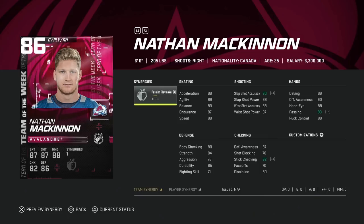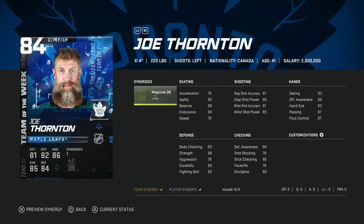Then we've got the 86 overall Nathan MacKinnon — 89 skating across the board in acceleration, agility, and speed. His synergy is Playmaker: slap shot accuracy goes up, passing, and stick checking. Those are three nice stats, but I would rather have Howitzer or Speedster. His shot isn't bad especially on the wing, but you can't play him at center — he's got a historically low face-off rating at 70. There are a lot of good right-handed winger cards; I would rather have Brayden Point than MacKinnon. But watch this one — he fits the meta quite well with those fast wingers that can just fly down the wing.